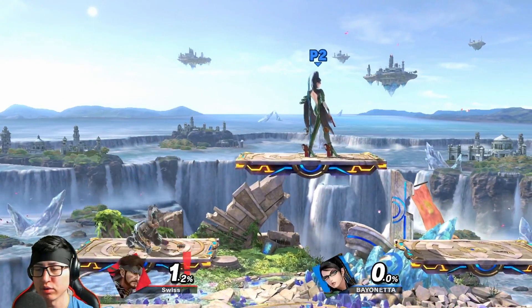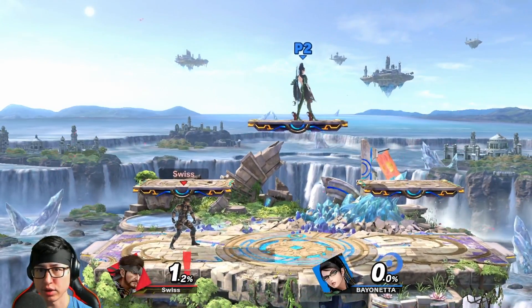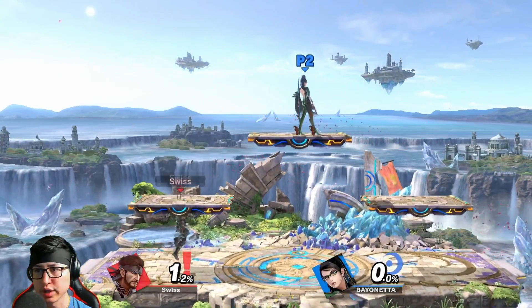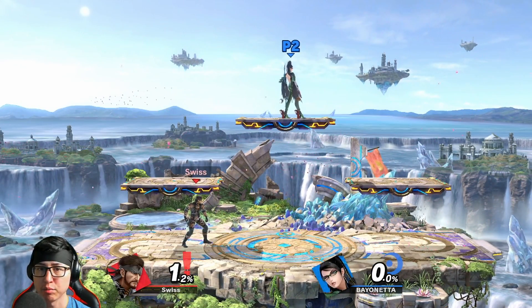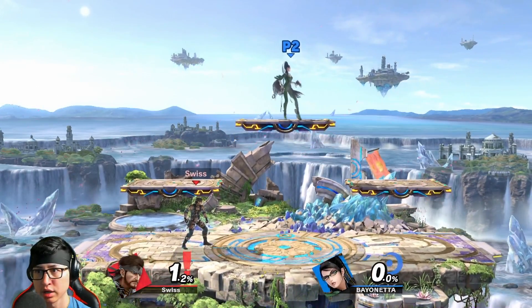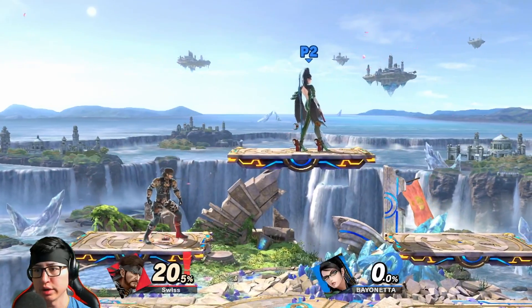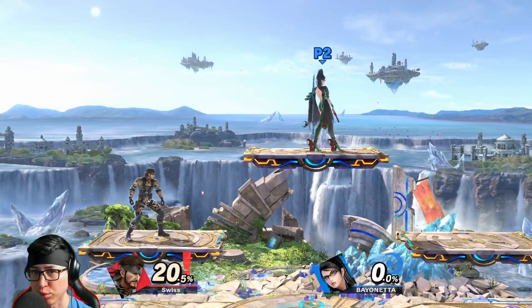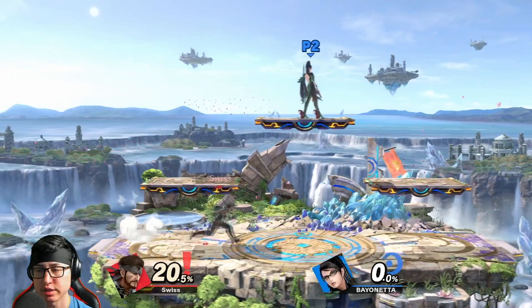Starting out on this stage, you generally want to immediately have a C4 on the platform. Drop the C4, then start camping or playing offensively. The reason is that C4 hits from under the platform, above the platform, and on the platform — a giant line of AOE coverage. If you want to place C4 as quickly as possible, you can do what MVD does: drop through the platform, then place the C4 so you can instantly start pressuring.